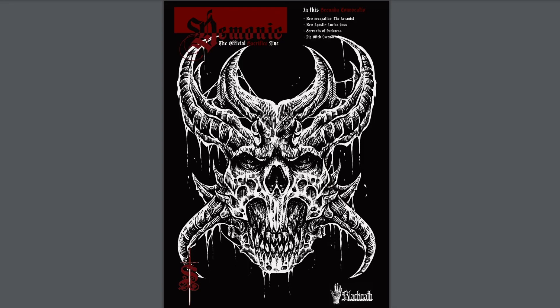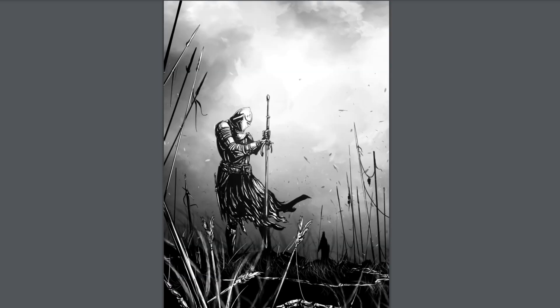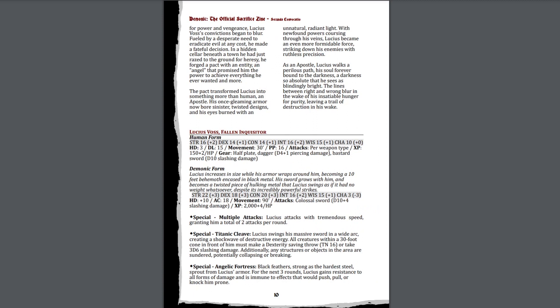Moving on to Demonic Issue 2. In format it takes much the same structure as its predecessor, except this time it clocks in at around 40 pages. Issue 2 has four major sections: Lucius Vos, a fallen Inquisitor; the Arcanist; Servants of Darkness; and the Pig Witch. Again, this issue starts with a short story and dives into Lucius Vos, a demonic apostle. His background is gone into, followed by his stats in both human and demonic forms.